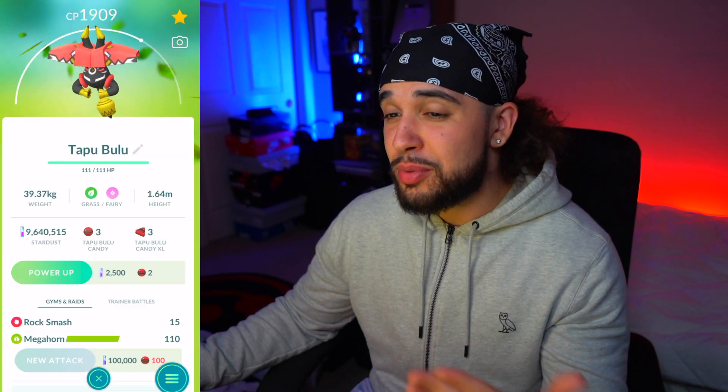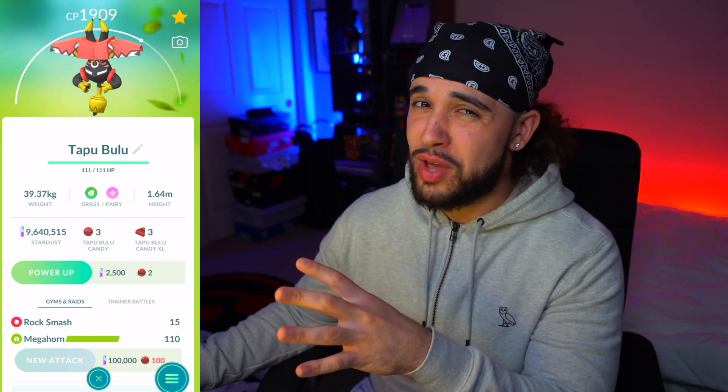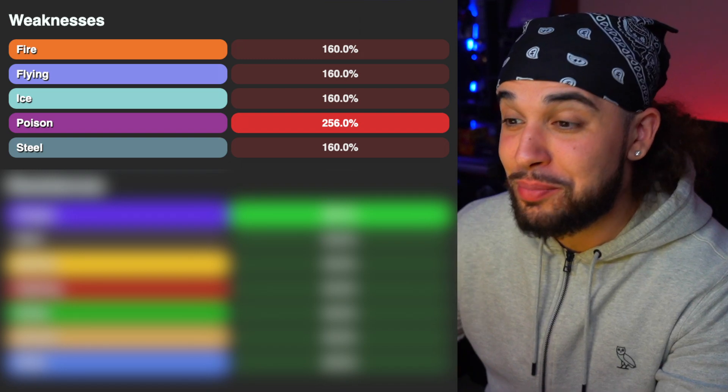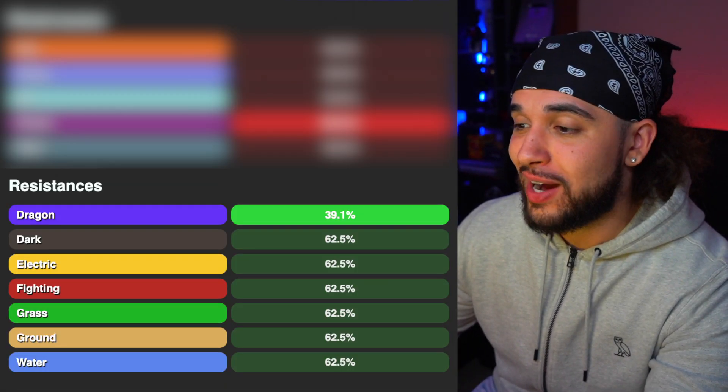It's a Grass and Fairy type legendary Pokemon, and right off the rip, Poison type Pokemon are going to absolutely decimate this guy. This Pokemon can spam moves pretty well to get rid of some shields, but it's not a bulky Pokemon and it's got a good amount of weaknesses. It's weak to Poison, Fire, Flying, Ice, and Steel type Pokemon, but it's double weak to Poison.